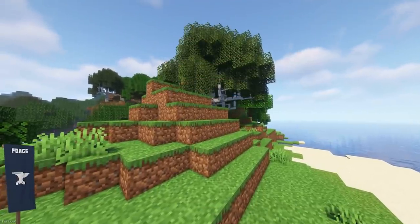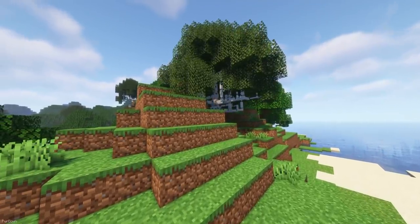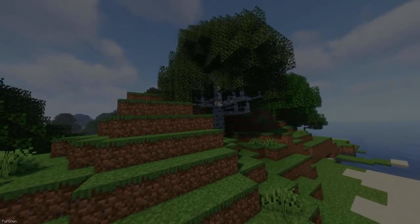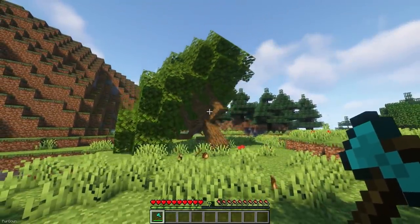If you didn't already know, another one of my favorite mods was recently updated to the latest version of Minecraft, and that's Dynamic Trees. It causes trees to look completely different, as they'll now have branches, will fall realistically, and you'll watch them slowly grow from saplings.